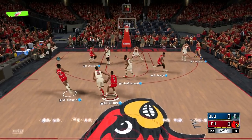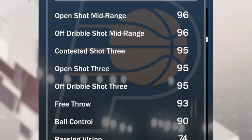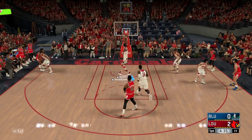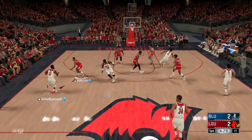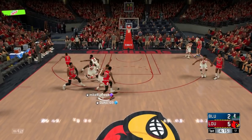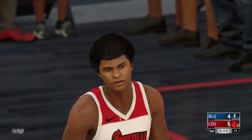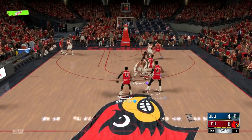Alright, here we go boys — first possession with Paul George. He's literally leaving him wide open the first possession and we break it. You know what, let me show you guys what D-Wade's all about — Flash Wade all the way. This is probably the best point guard in the game now. I sold my Kobe Bryant to get Wade and honestly I don't regret it. The dude is just a monster.